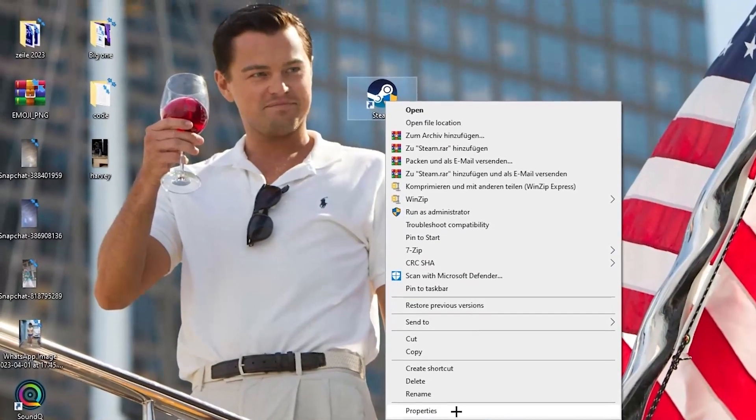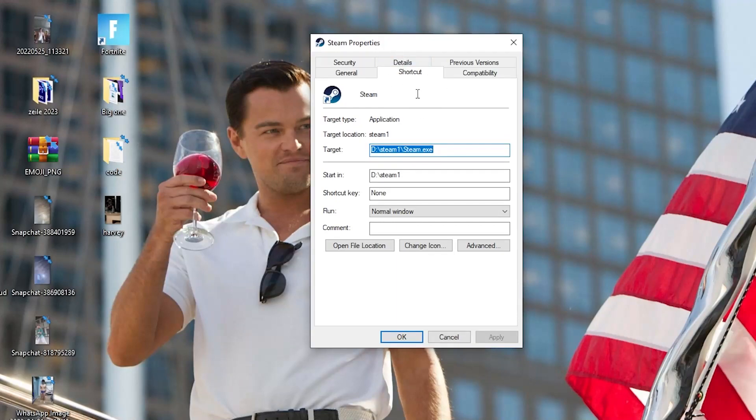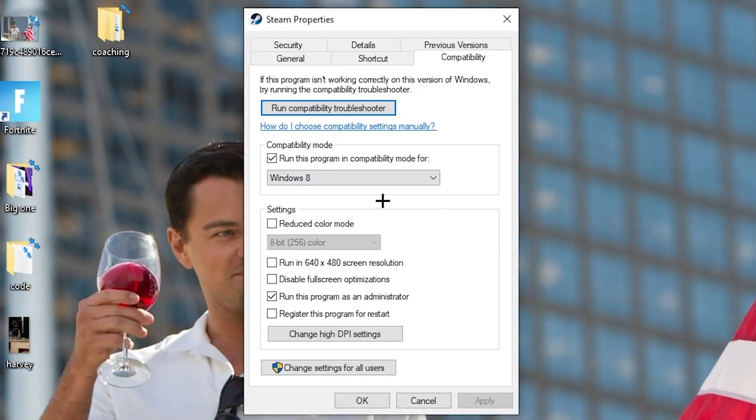If that doesn't work, right-click the launcher shortcut and go down to Properties at the very bottom. Left-click it so the tab pops up, then navigate to the Compatibility tab. Enable 'Run this program in compatibility mode for' and select your latest Windows version. Disable Reduce Color Mode, disable Run in 640x480 screen resolution, disable Full Screen Optimizations, and enable Run this program as an Administrator.